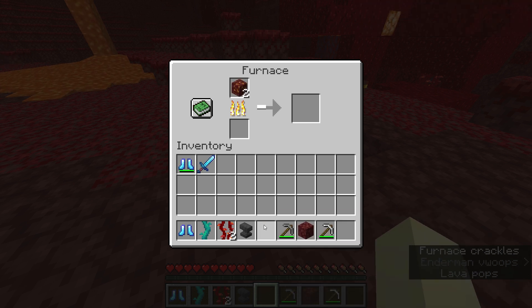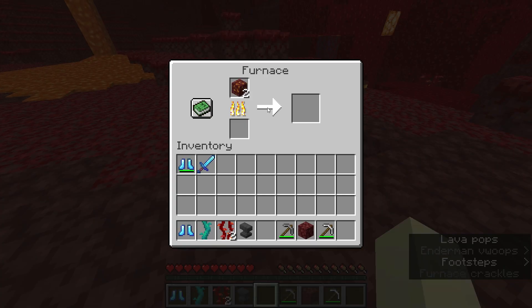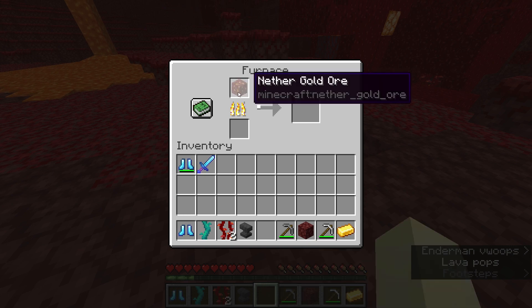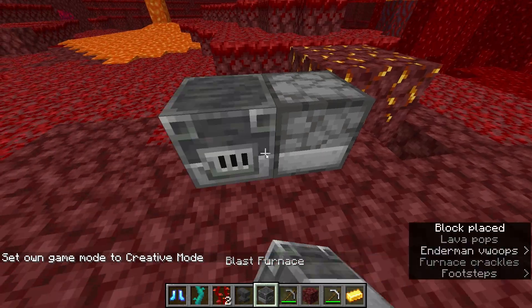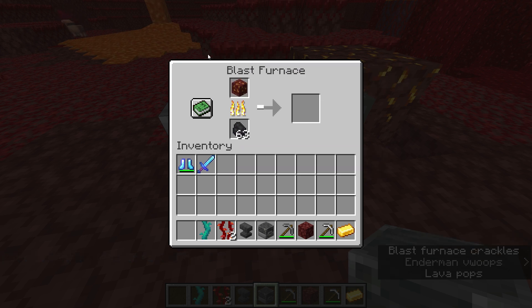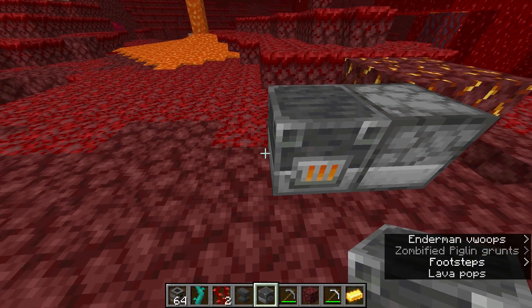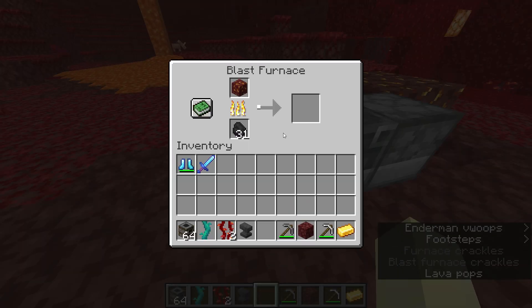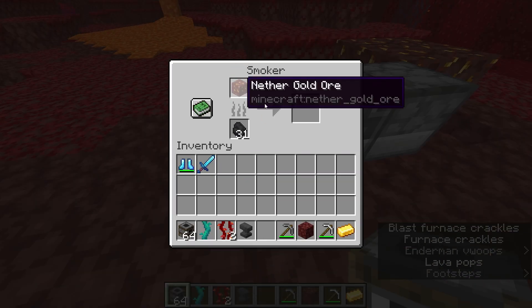If we actually make a furnace here and smelt it, you can see it takes a bit. I'm pretty sure you could blast furnace this. Then you just get regular gold ingots. Can you blast furnace them? Let's see — okay, you can. You can blast furnace them. I'm pretty sure you can't smoker them, but I could try to make sure.